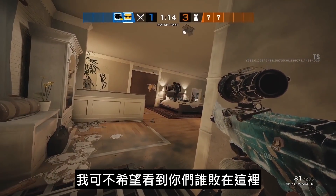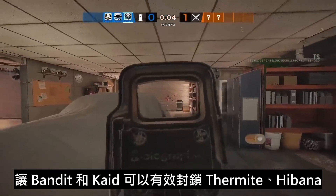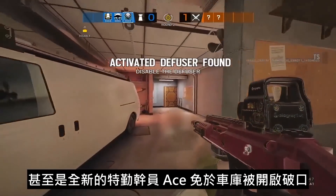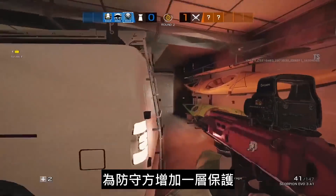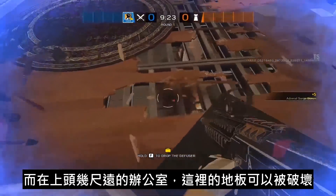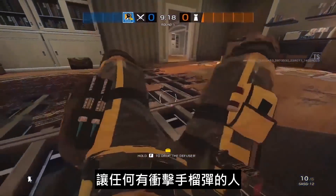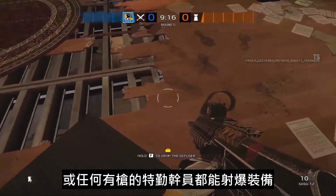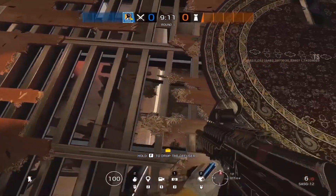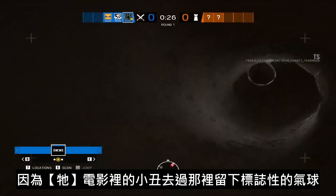Fourth, one side of the garage has also been permanently barricaded off. This helps Bandit and Kaid more effectively trick Thermite, Hibana, or even the new operator Ace from opening up the garage. To add an extra layer of defense, just a few feet above in the office, the floor is destructible and overlooks the garage wall. This allows anyone with impacts or any operator with a gun to shoot the gadget or even the operator itself from opening up the wall.